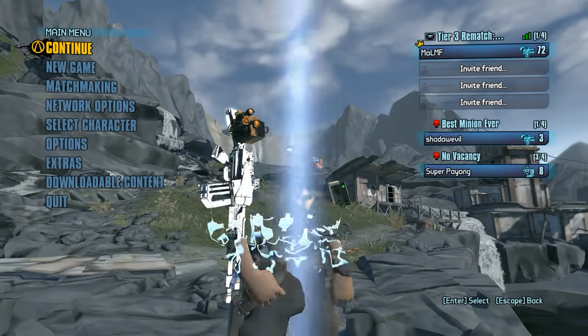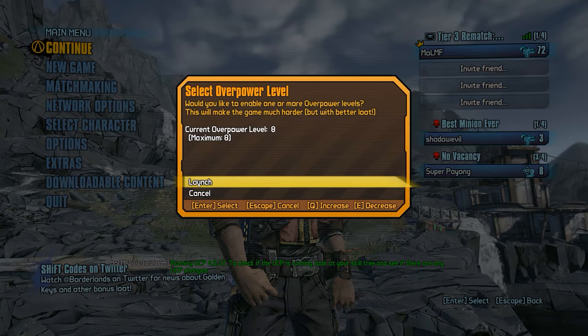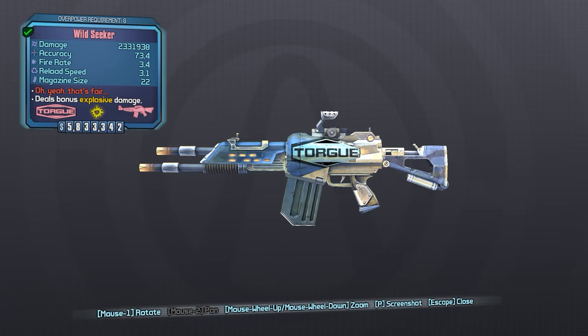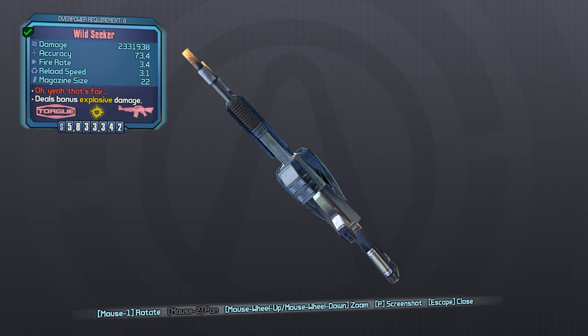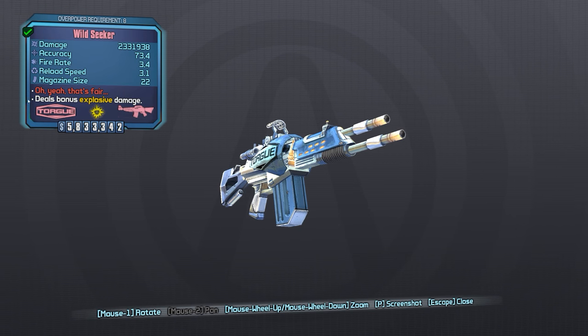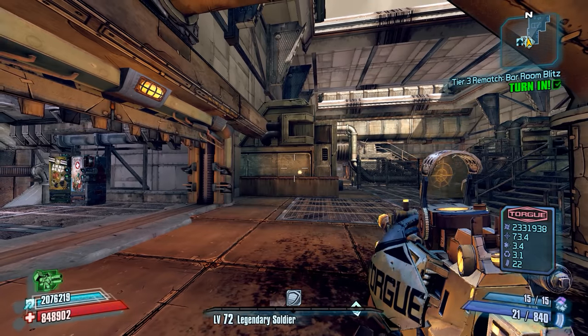The patch notes for the Seeker say that its damage has been buffed by 200%, and its fire rate has been doubled as well. So I would expect to see a fire rate of 3 on the card now, which is obviously going to make this weapon a lot better. It's now showing 3.4, so a huge fire rate increase, and we can also see that the damage is up near 2.3 million now. We'll also notice that it no longer says it consumes 2 ammo per shot on the card.